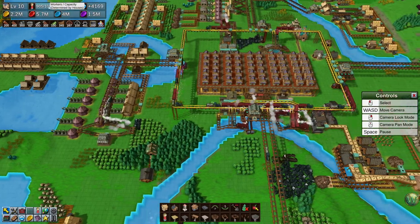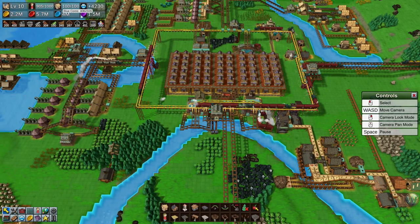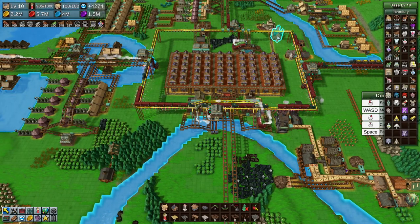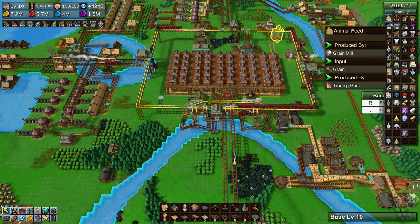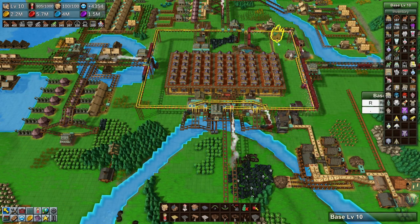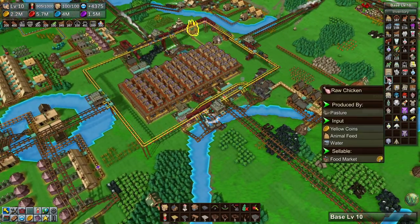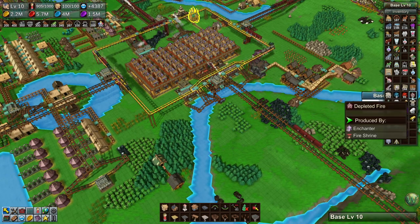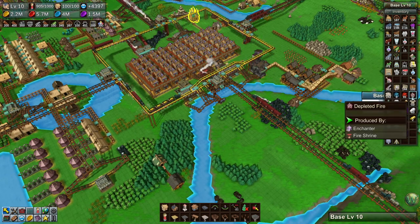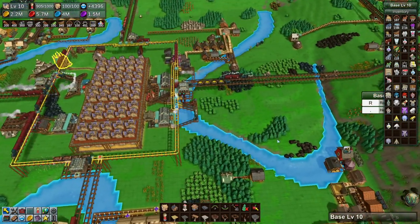We now have a thousand workers, and I'm not sure where we lost the four workers from the base - if that was during a base upgrade or what. I also have a lot of stuff in the base: raw chicken, earth stones, depleted fire stones. Who knows how those got in there.